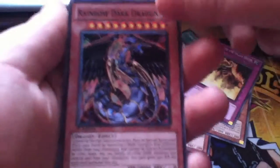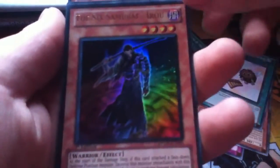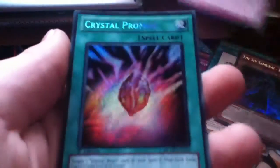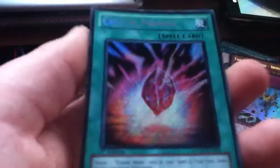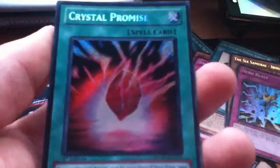Rainbow Dark Dragon. Clute of Summoner — nice. The Sixth Samurai. Hero — Hero Blast, looks nice. Finally, Secret Crystal Promise. That's pretty nice.